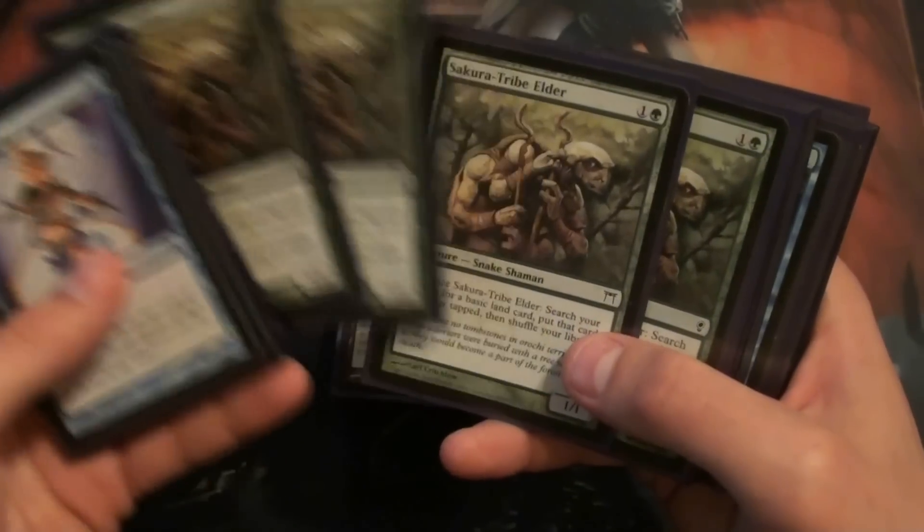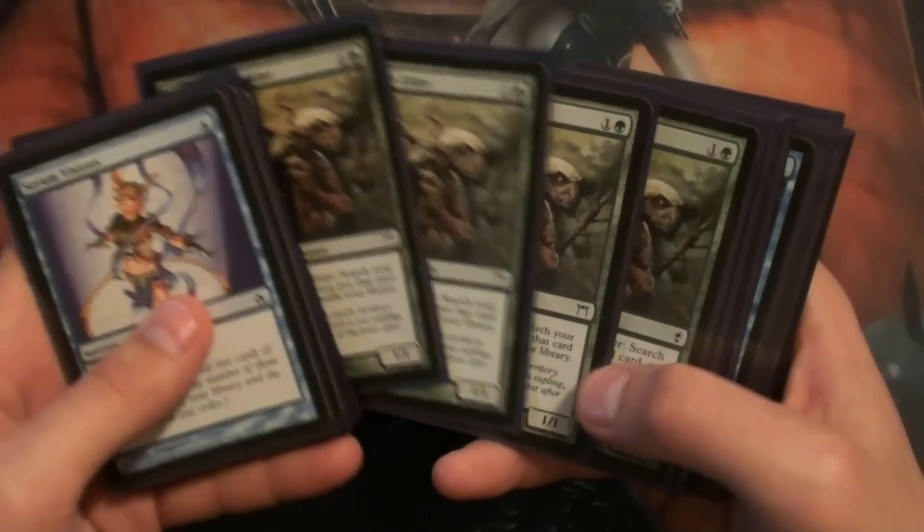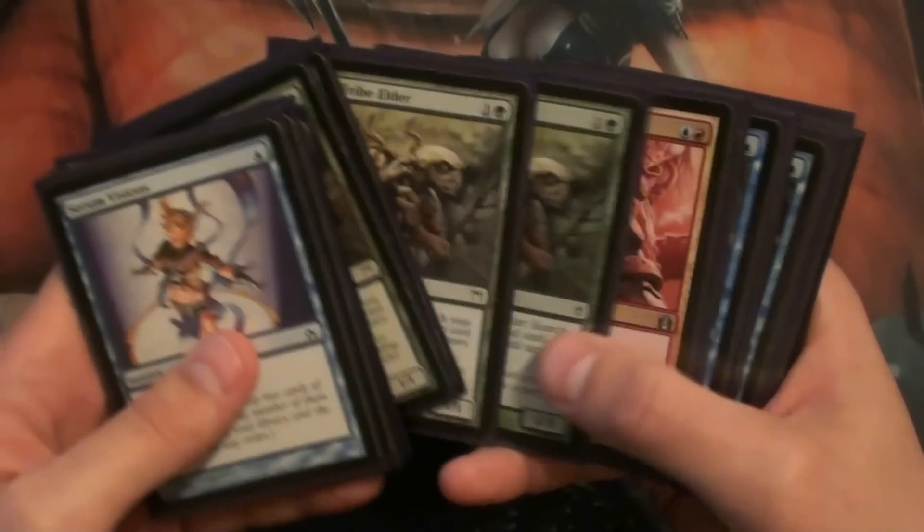Sakura-Tribe Elder — runs four of them. So good at blocking, sacrificing, and getting you a land. Great mana ramp while also saving you a little bit of damage.